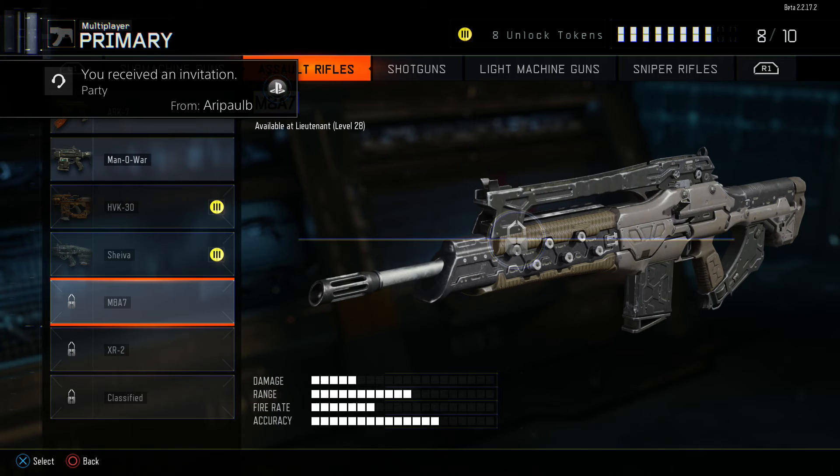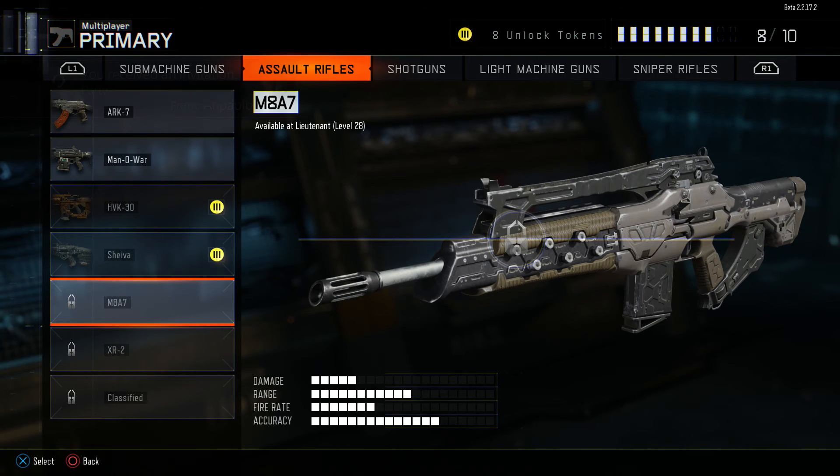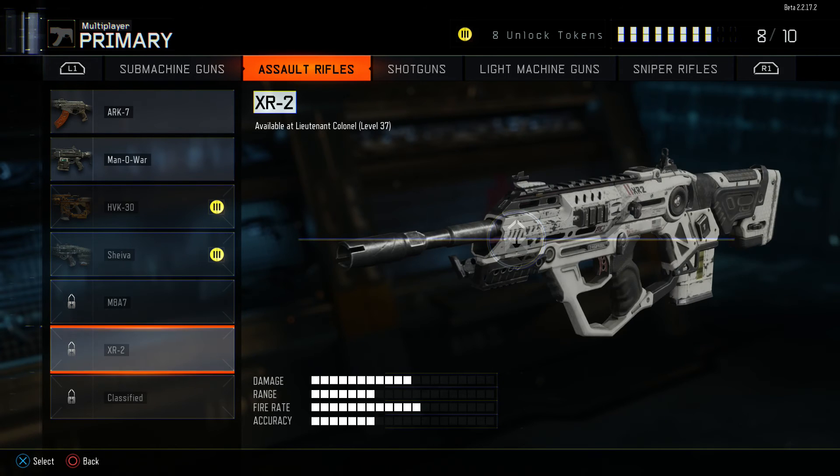The M8A7 — sort of low damage, high accuracy, really accurate, usually a three or four-round burst. The XR2 is pretty all-around: range and accuracy are similar, fire rate is a bit high, but damage is still good also.